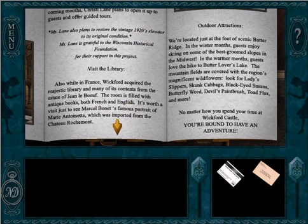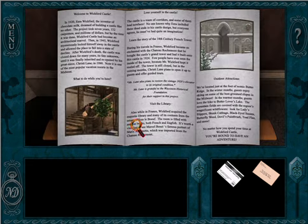Visit the library — also while in France, Wickford acquired the majestic library and many of its contents from the estate of Jean de Boeuf. The room is filled with antique books, both French and English. It's worth a visit just to see Marcel Bonnet's famous portrait of Marie Antoinette, which was imported from the Chateau Rochemont. Outside, into the winter months, we will enjoy skiing — except we will never go skiing. That is not a thing that we'll get to do in the game.